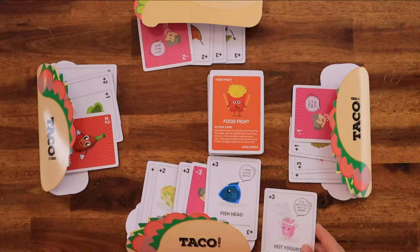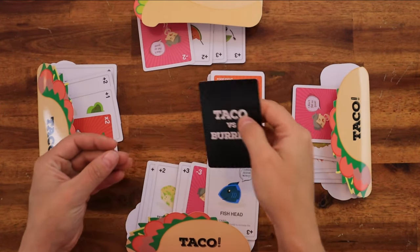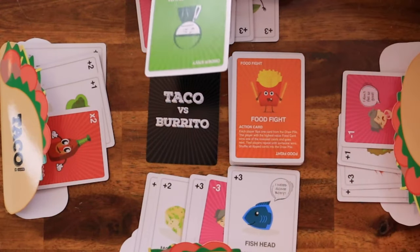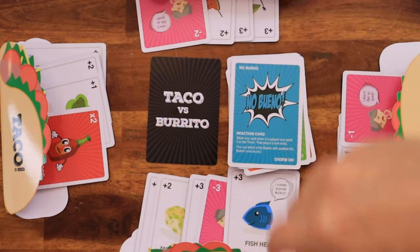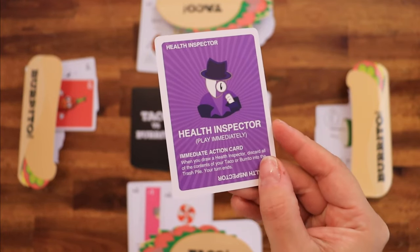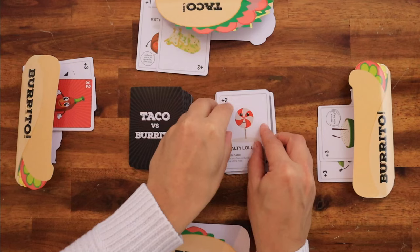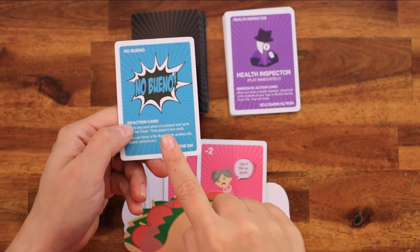The food fight card is placed on the trash pile and the rest are shuffled back into the draw pile. If there are not enough cards in the draw pile to finish the food fight, it is cancelled — place the food fight card in the trash pile and shuffle all flipped cards into the draw pile. The no bueno card allows the player to block another action card that was just played; send the card to the trash pile and end the player's turn. A health inspector card makes the player that drew it discard all the contents of their meal to the trash pile and end their turn. This card cannot be blocked by a no bueno card.